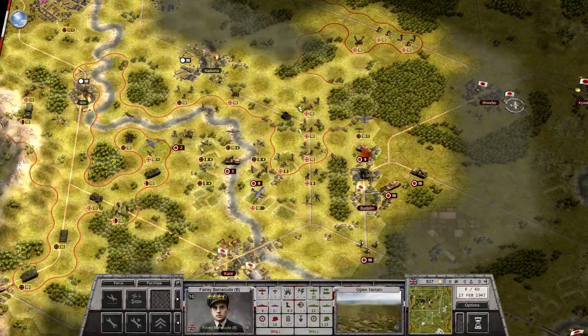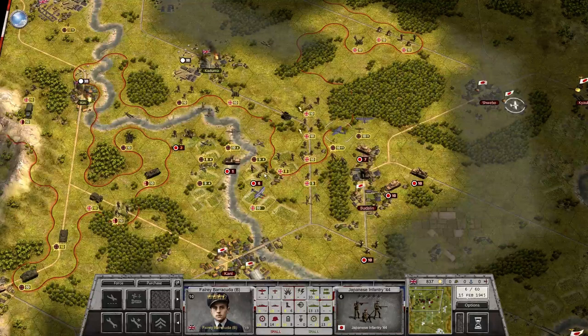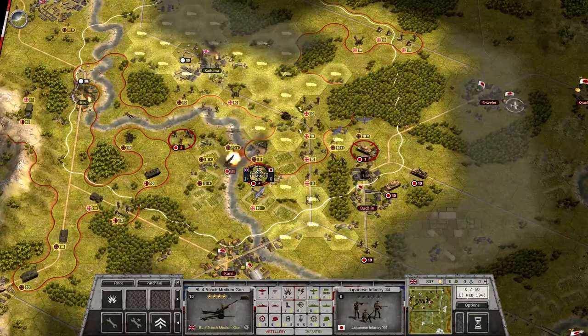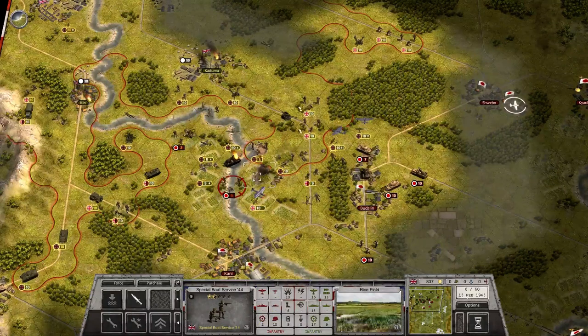There's an aircraft over here. They have a lot of stuff coming at me here, but I could destroy this hardshoe by going here, and then finish it off like that.